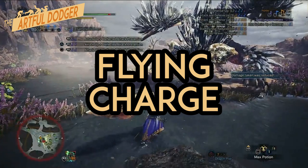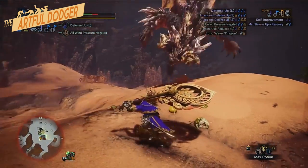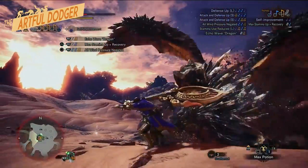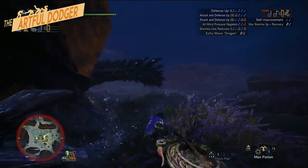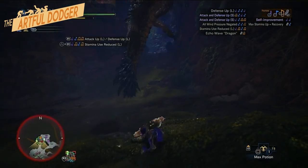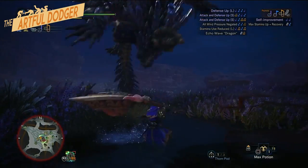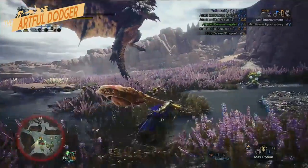After a quick roar, Nergigante will fly up and then immediately charge at you. His whole body becomes an active hitbox during the attack animation. To dodge this move, you have to strafe sideways then follow it up with a forward roll. If you are too close, you must dodge a bit to the side and time it on the initial body slam. This move has an exceptionally long range, so be careful.